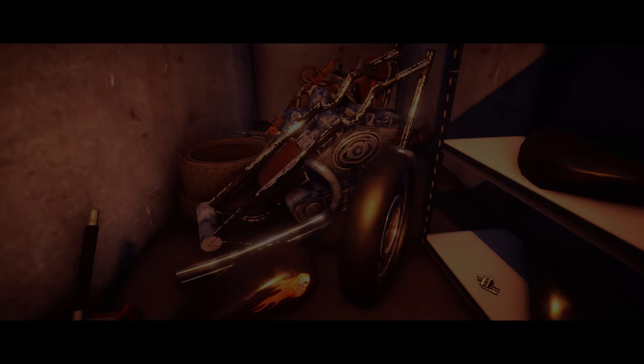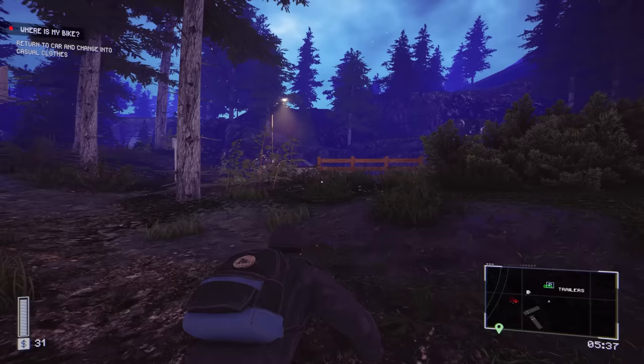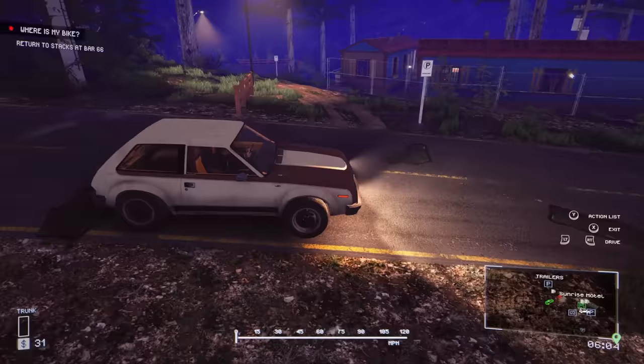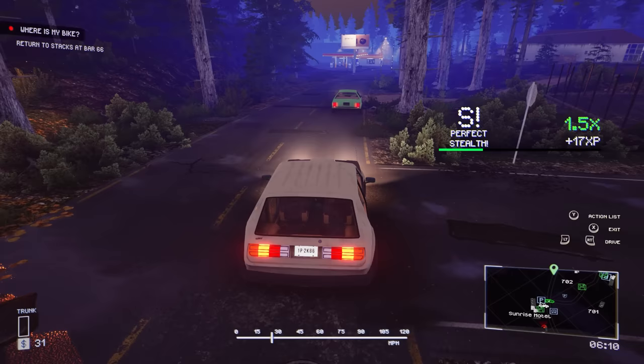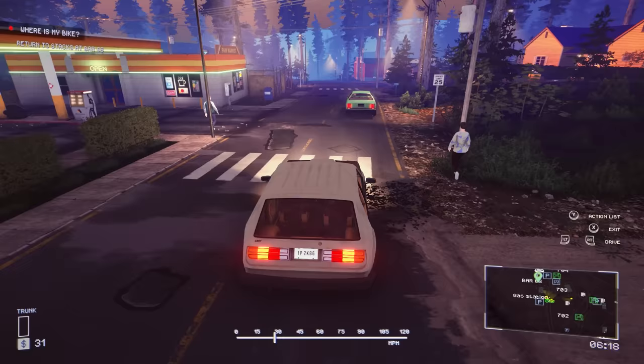I won't be driving this off into the sunset - better go tell Stax his bike is a pile. Return to car and change into casual clothes. We don't need to sneak anymore, just run over to the car and change clothes. Here's our inventory - we got a gramophone, a sketcher toy, some shoes, and a kettle. Back to bar 66 we go. Don't want to alert the police - perfect stealth, that's what we like to see.